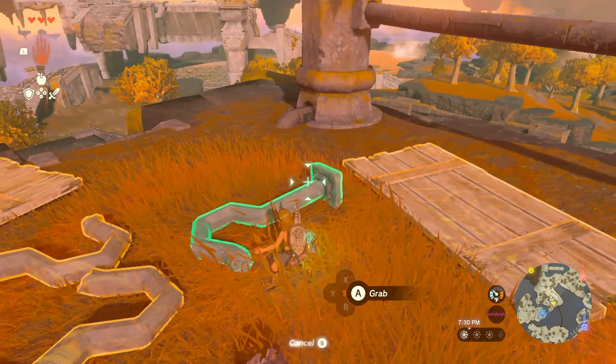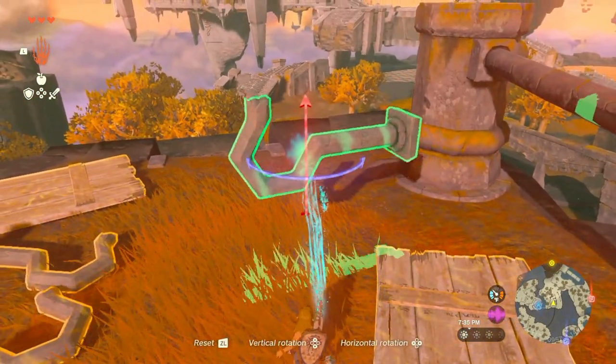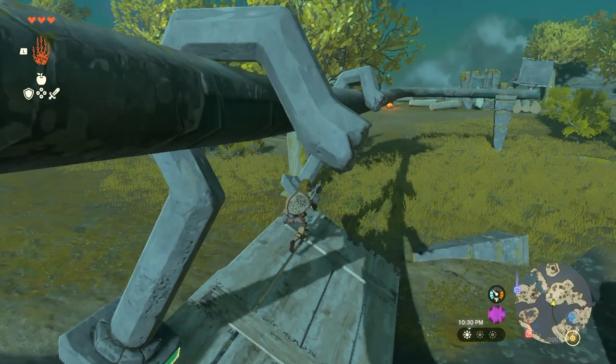After that, you'll want to go right in front of the shrine where this pile of stuff is — you can always pause the video so you can look at the map if you don't know where I am. Now with the pile of stuff, you'll want to make another one of these things to slide across the rail to get to the other side.